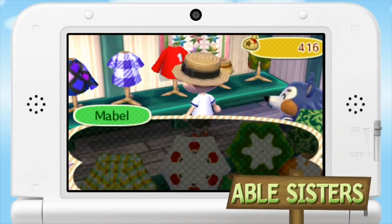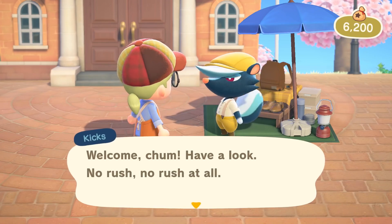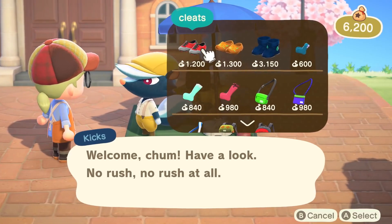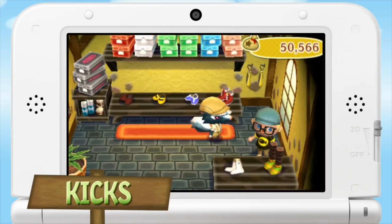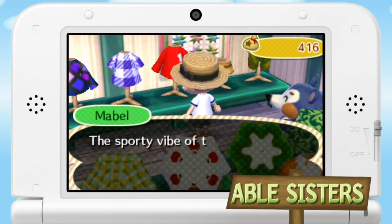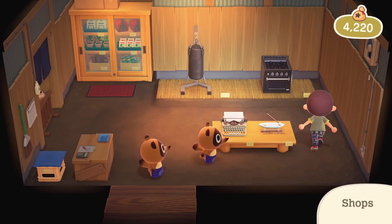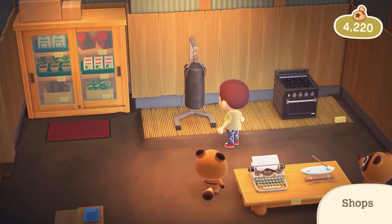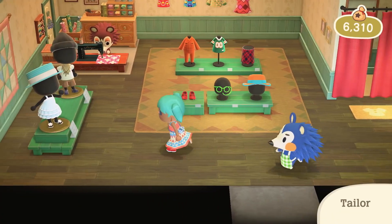The inside of the store would be similar to the New Leaf design, but with an expanded main area for holding more clothes. However, the side room where you used to find Label would instead belong to Kicks, and have a selection of socks and shoes that rotates every day. I feel like these two upgrades specifically are the most important of the bunch, because not only do they help the game's poorly executed progression system tremendously, but they also help fix some of New Horizons' little annoyances, like not having permanent access to shrubs and shoes.